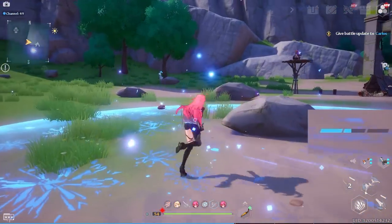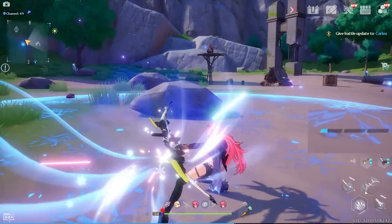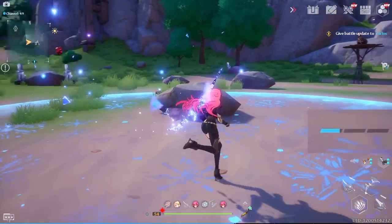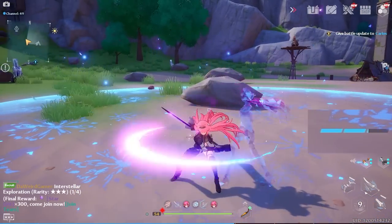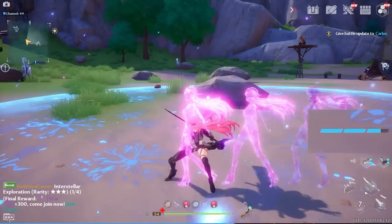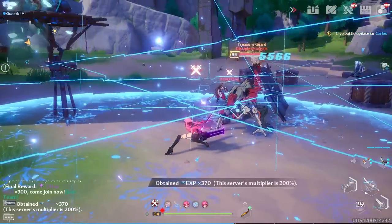When you switch to someone else like Tsubasa, you have no dodge cooldown — as soon as you get one you can switch back to Frigg, and your stamina will be recharging in the background. Showing it off against enemies — crazy amount of damage.